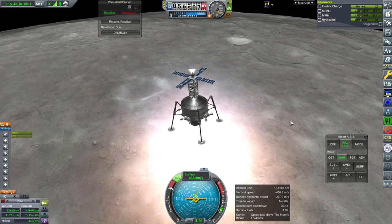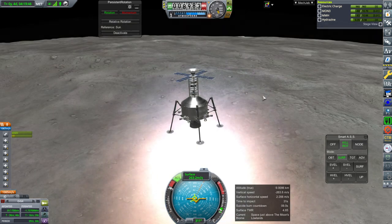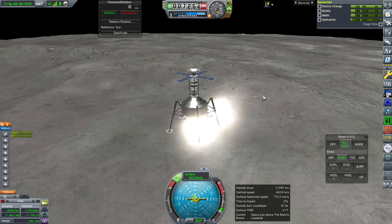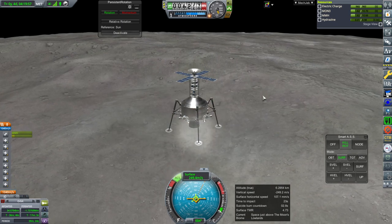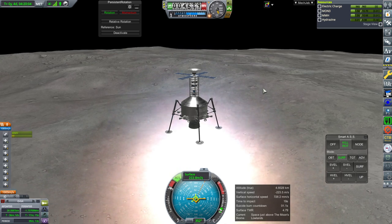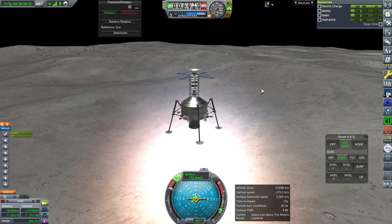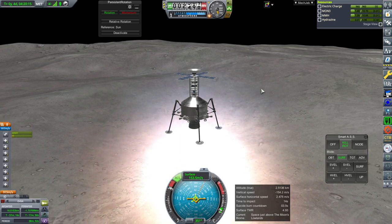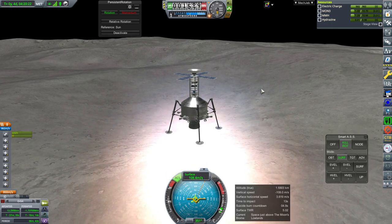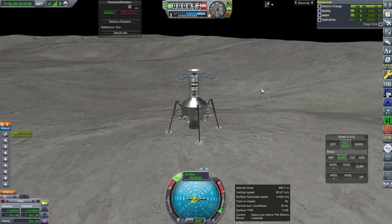We better make this survive then. Now the pressure is on. Now I kill that surface horizontal — turn to actual straight up and down. Oh, we don't have much. We're increasing our surface horizontal now because of that. I can't turn it. Uh-oh. So we're gonna need to pack more hydrazine next time. Now we've got a lot of surface horizontal speed, and you know what that means.